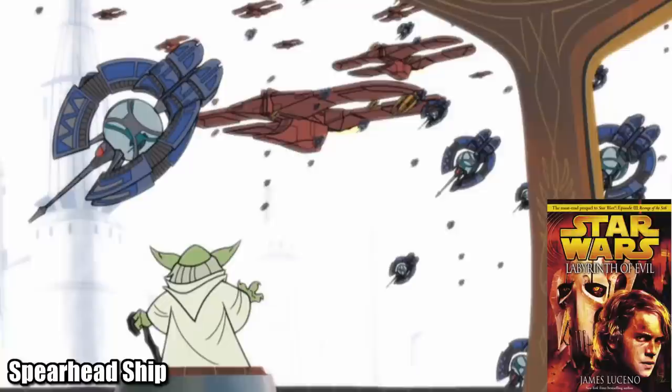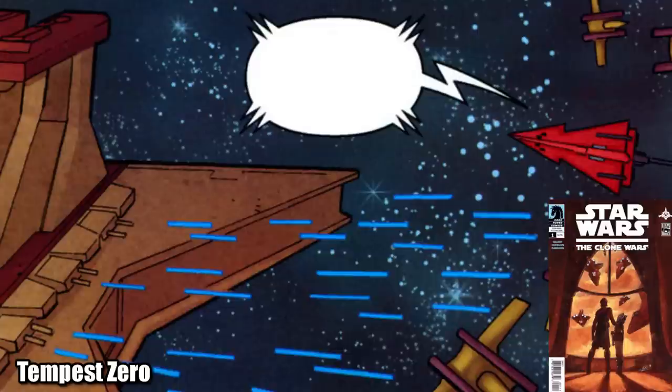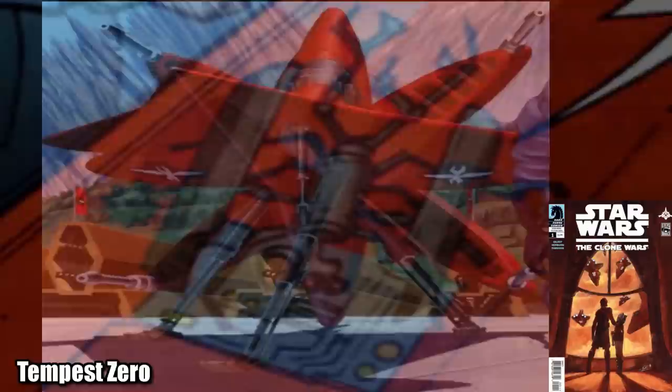Another prototype was the Tempest Zero, which was flown by the heralded CIS hero Tophin Vane. He was able to get this mass-produced at Harco Station, and a couple of its most unique features include a harpoon gun, backwards-facing laser cannon perfect for a dogfight, and the fact that it didn't use an astromech, instead having this cool XT droid.